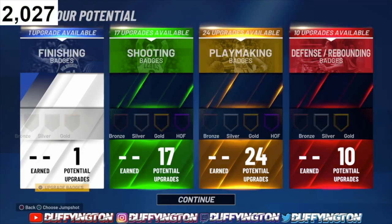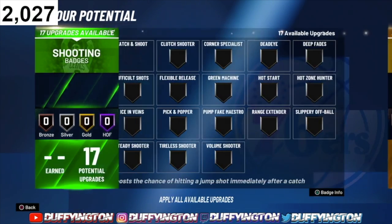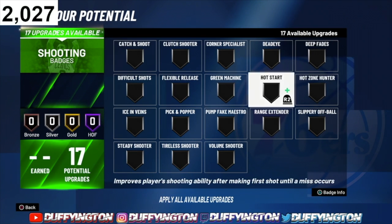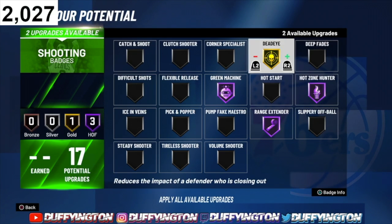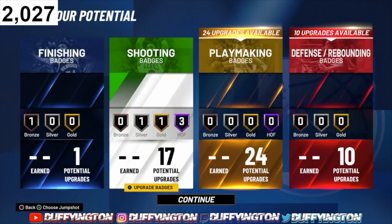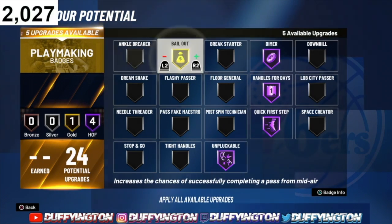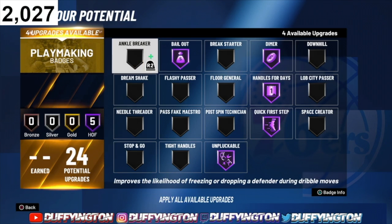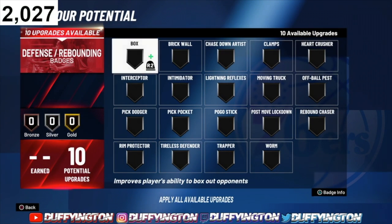Now for badges. We got one finishing so I'll put on Giant Slayer. For 17 shooting badges: range extender, hot zone, green machine, dead eye, volume shooter gold, dead eye — that's more than enough. The main badges you need are range extender, hot zone, and green machine; the rest are whatever you prefer. For 24 playmaking badges: unpluckable, quick first step, handles for days, dimer, bail out, keep — you're gonna go crazy with ankle breaker, or you can put on floor general to help your teammates out.